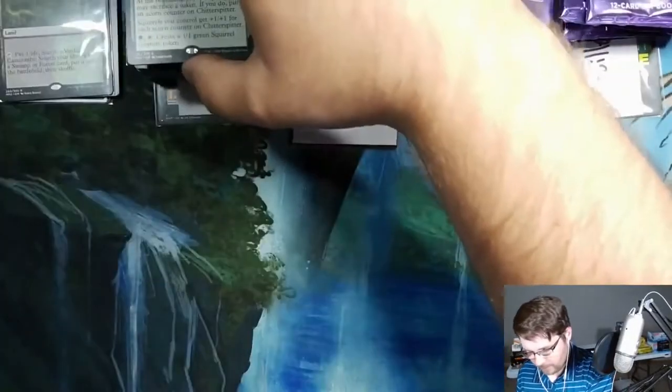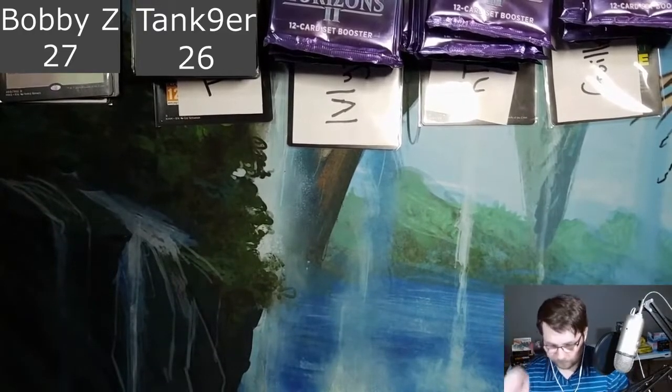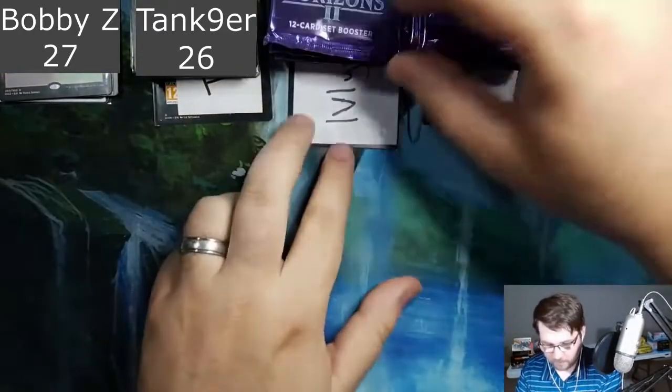Tank Niner's got the low spot right now at 26. I think you guys are going to end up being in the middle of the pack, but maybe not. Next up we have Myth — these are Myth's packs.